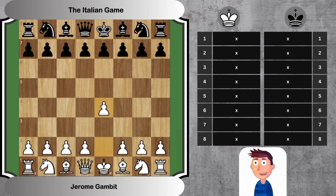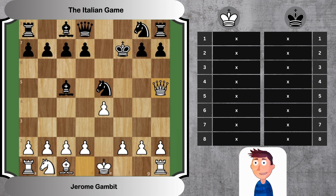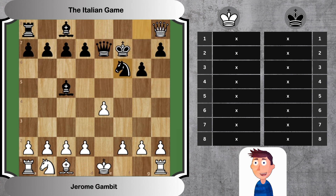The Jerome Gambit is a highly aggressive and somewhat controversial variation of the Italian game, often leading to thrilling games filled with unexpected twists and turns. It's not often seen in professional play, but it can be a potent surprise weapon in club games and among friends. The Jerome Gambit involves an early sacrifice by White that can potentially throw Black's position into disarray. However, it requires careful play and good tactical vision, as an incautious move can quickly turn the tables.